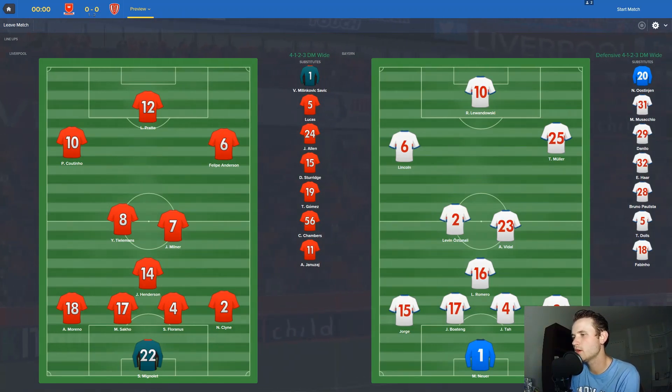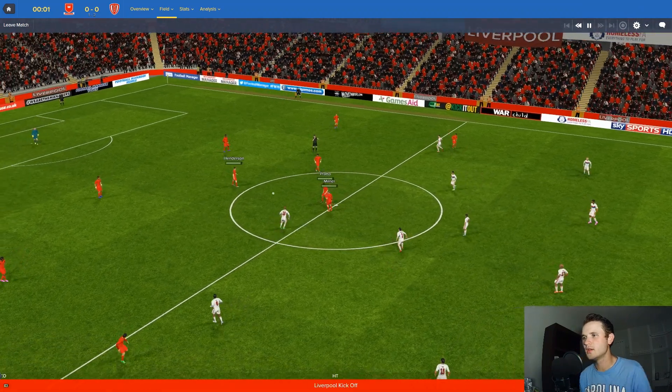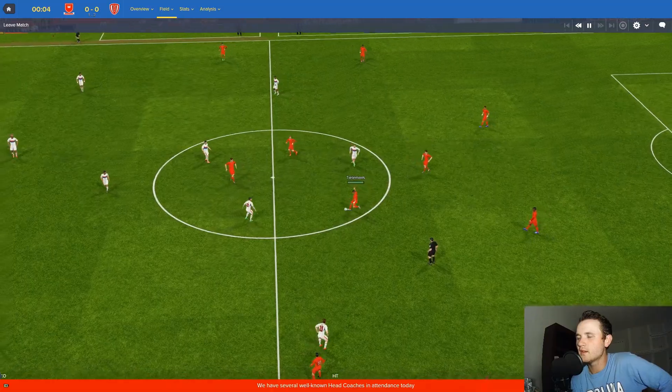For Bayern, Neuer in goal, playing 4-3-3 with Boateng and Tous as center backs, Passlack right back, Goretzka left back, Romero as holding mid with Vidal and Astunali in front, Ribery and Muller on the left and right, and Lewandowski leading the line. Liverpool gets us started.